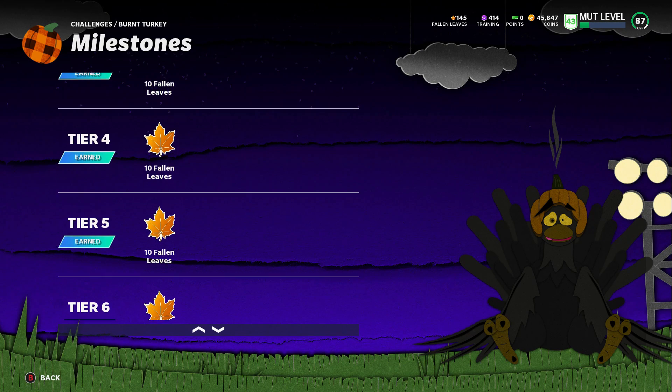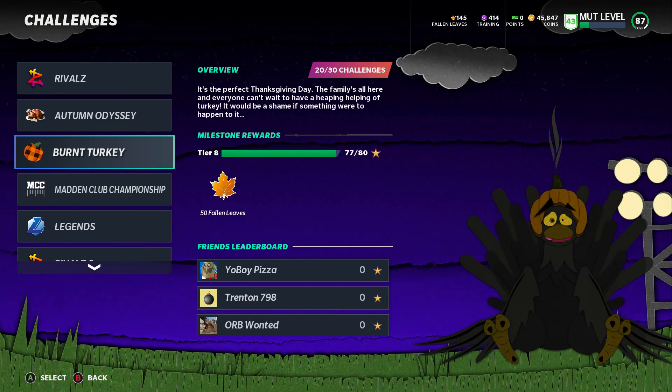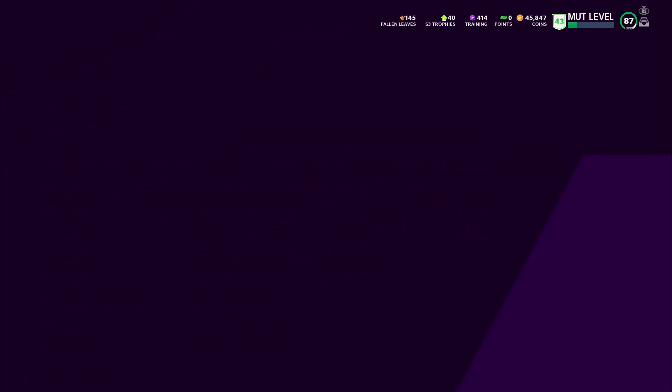I completed it! As you can see, my next reward is 80 Fallen Leaves and then 200 — that's actually pretty good. These were really easy challenges; took me about 30 minutes. Pretty much you get a free 91 overall — it's amazing.